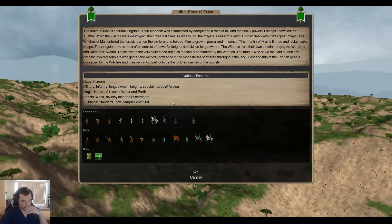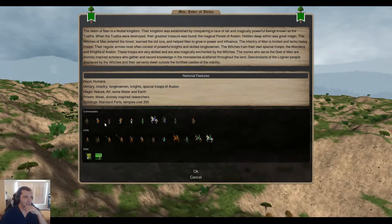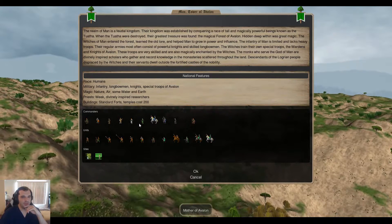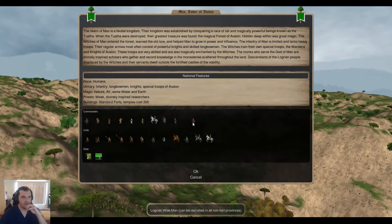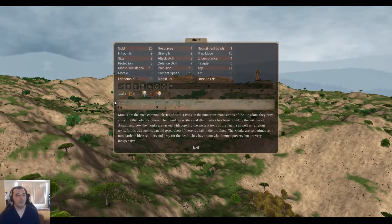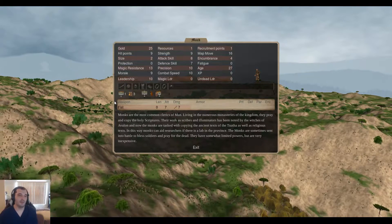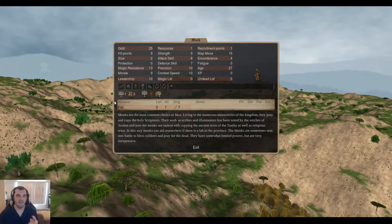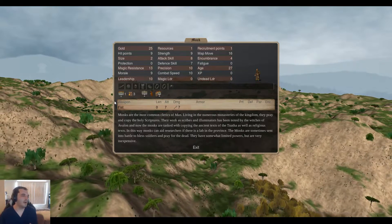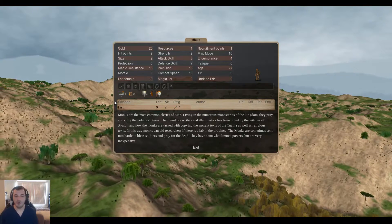Now we get into our casters. If you count priest abilities, you've got the Monk, the Bard, the Daughters of Avalon, the Mothers of Avalon, the Crones of Avalon, and the Logrean Wiseman. Your Monks are great priests — they're level 1 priests that are ultra cheap. If you're going up against somebody spamming undead, you can just get a lot of Monks cheaply. You can get them anywhere; they're not cap-only. They're just awesome.